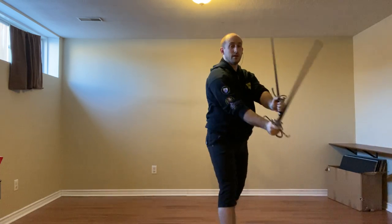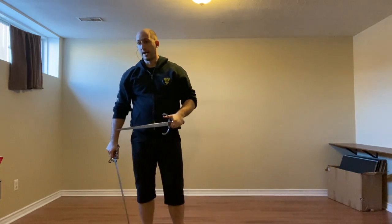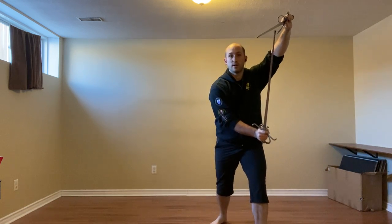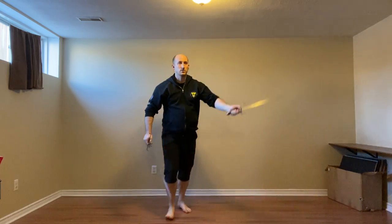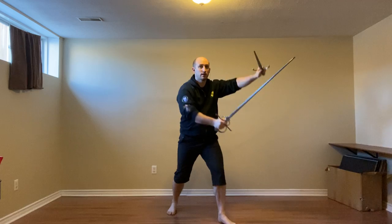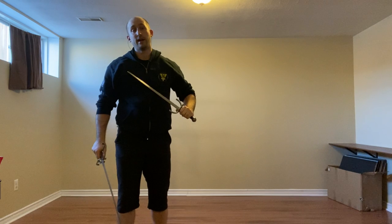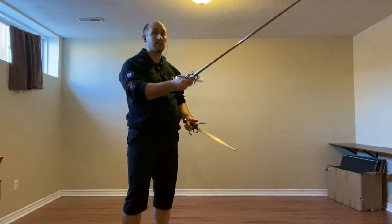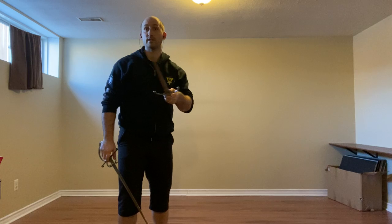Option two is we can step forward and throw a stradazzone towards their sword hand. As the person receiving this, this is one of the few times we're going to use entrar to sneak in and strike to the chest. As they go for this big action, we're going to meet them on the outside and strike to the chest. Finally, we can do a faint — a feinted punta reversa to the face — and turn this into an imbroccata like we did with sword in one hand.